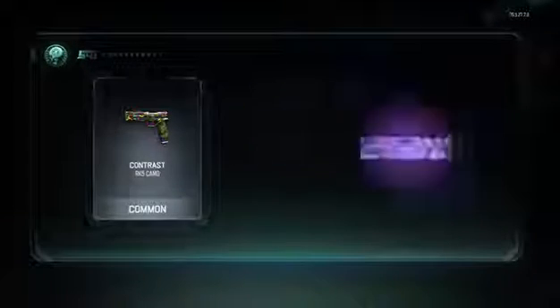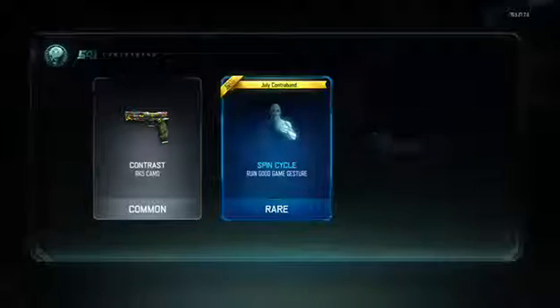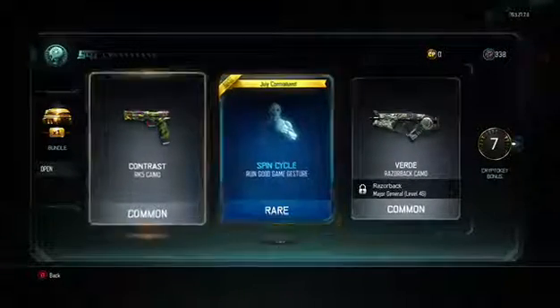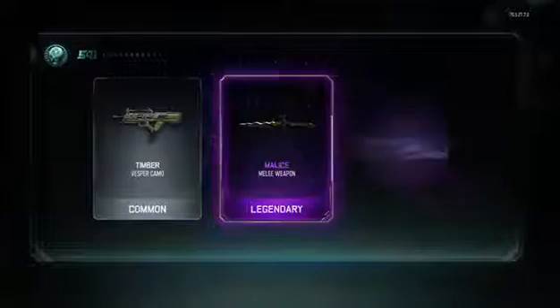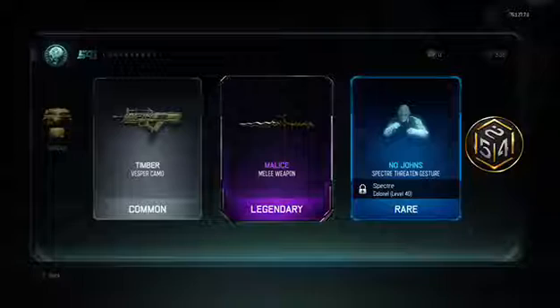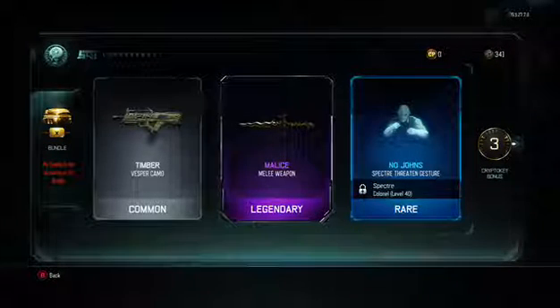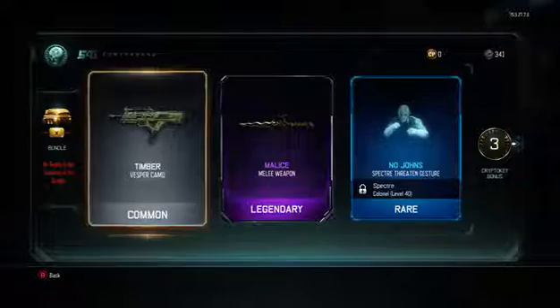Moving into the penultimate supply drop now, and another July contraband. I think I got this — I think I got that as well. Either way, last from the bundle, and then we're going to go through to the supply drop. One of the new weapons — one I wanted as well. That is nice!